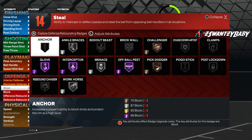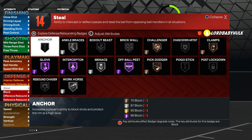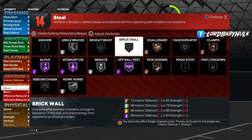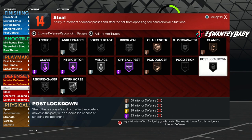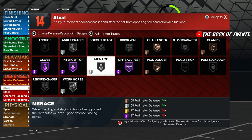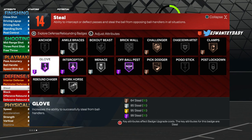We're gonna bring that steal all the way up to 99 and bring that perimeter D up to 70. On next gen you get way more defensive badges if you do something like this. At 6'6" you get bronze challenger and bronze clamps — that's needed. You know, off-ball pest hall of fame, pick dodger, and you don't really need that hall of fame interceptor or hall of fame glove. This is not a lock build.